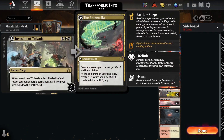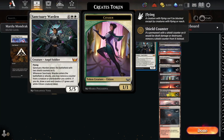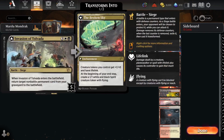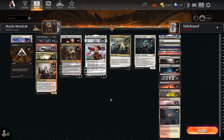The Invasion of Tolvada isn't reanimating anything crazy broken in the stack unless you want to cycle away a Sanctuary Warden with your blood token from your Harvesters. But even so, just reanimating things like Mondrak or an Emperor that you fully used to make like six Samurai is very powerful.